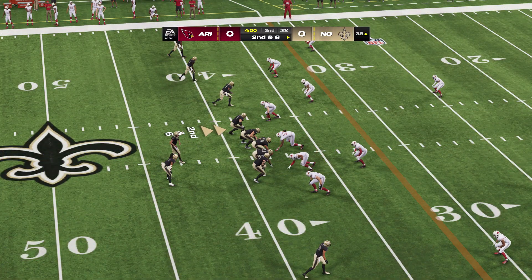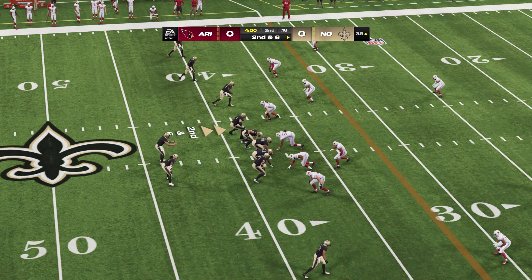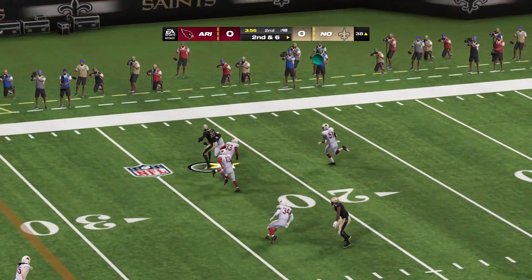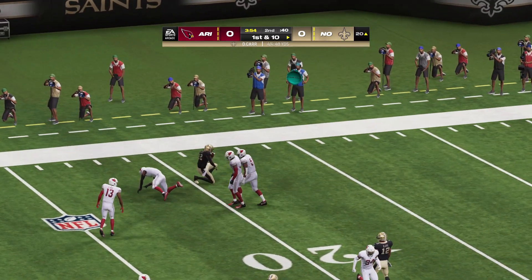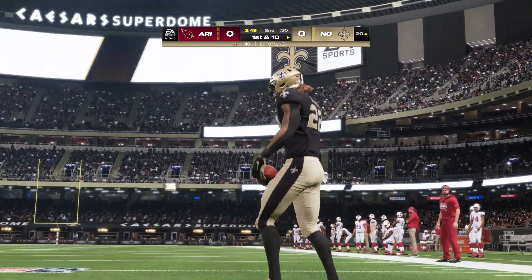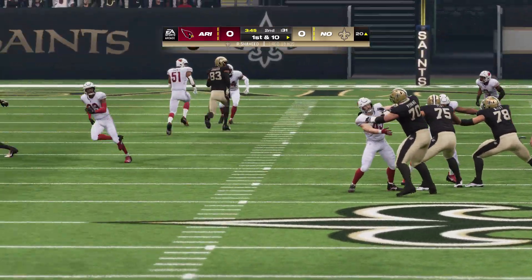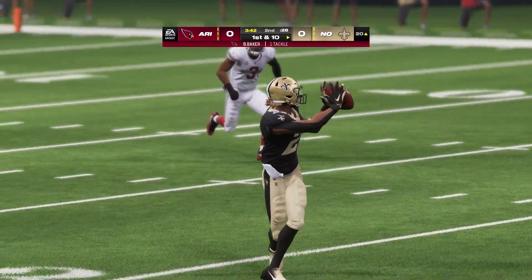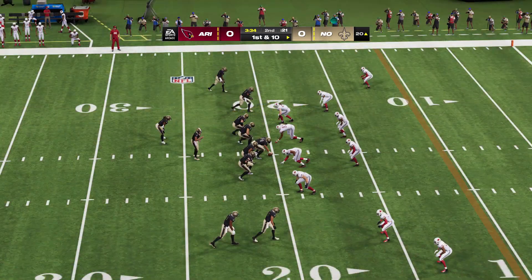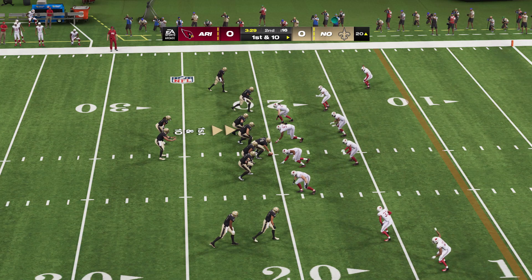Second down and six now. Carr throws. Open man left side — Shahid has it. And they're going to have another first down as the tackle's made here at the Cardinals' 20-yard line. Give them 18 on the play. The passing attack is starting to heat up a little bit here in the second quarter. You can see the momentum — they're reading their patterns downfield, understanding the coverages, and finding the open holes in the defense.